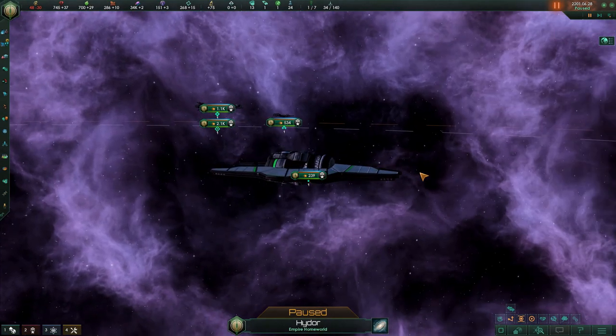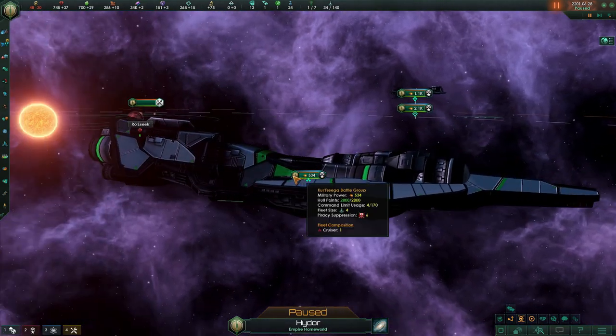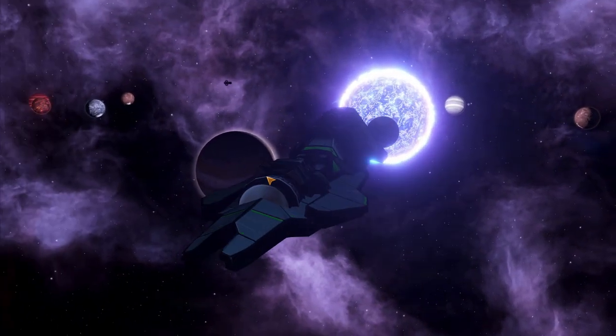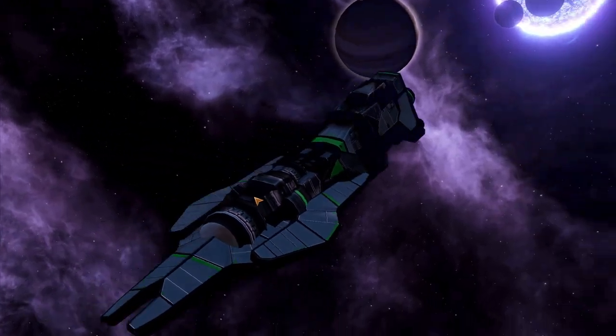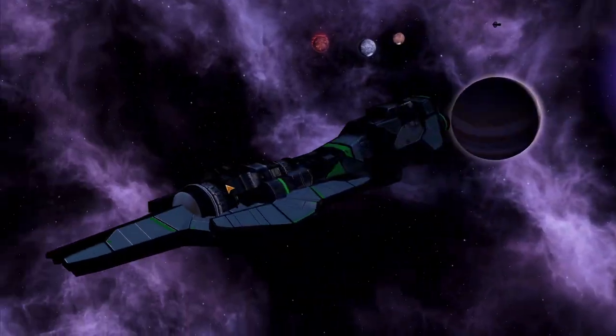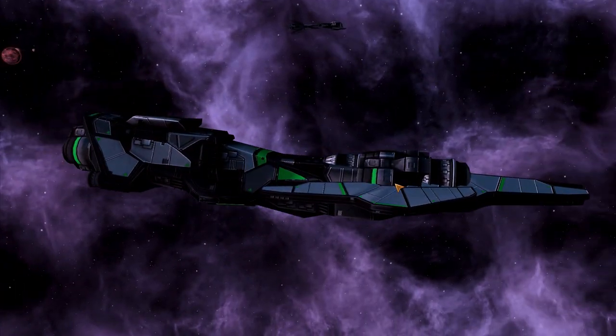Moving on to the next one — we hop over here to the Cruiser class. A little bit bigger, still good-looking ship, and they're different enough that you can tell them apart, but the design is very similar across all of the other ships in the mod.